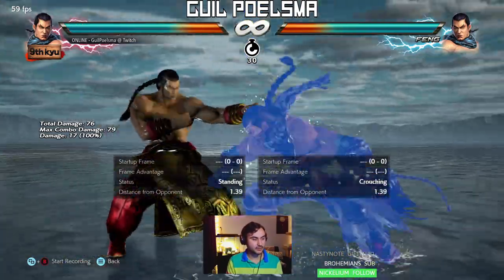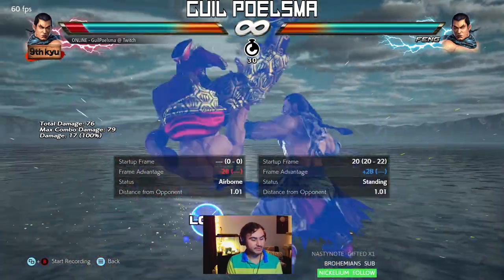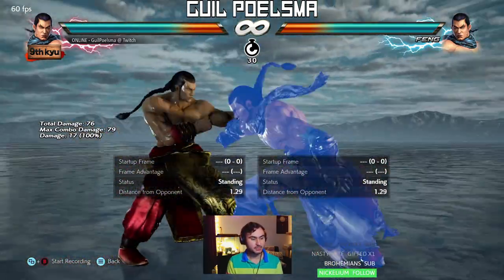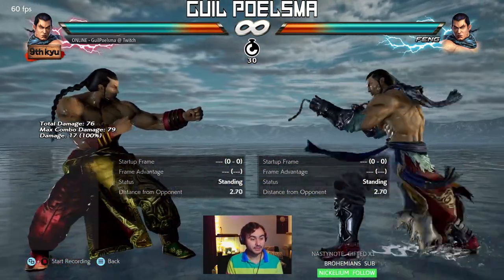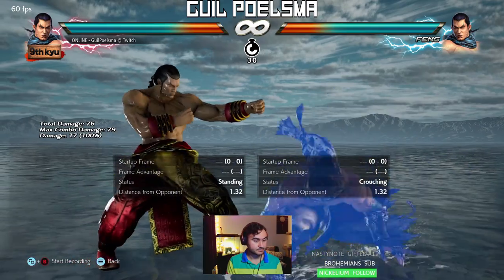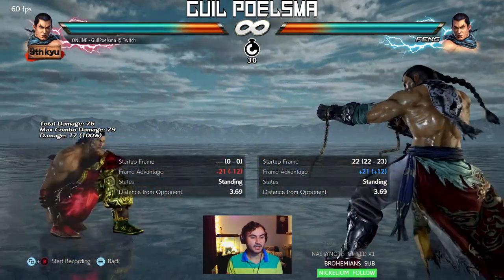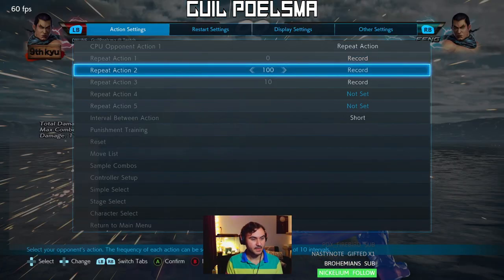But if you can move a lot — move well, and move with purpose against Feng — that's what we're working on today. Sidestep 4 will probably be something you'll barely ever see. But let's talk about when he doesn't want to launch you. He has while standing 1+2, which is the palms — plus one on block, pretty chunky. It's plus one on block, well Feng's advantaged, but it's very linear both ways.